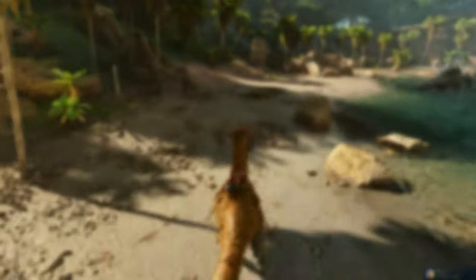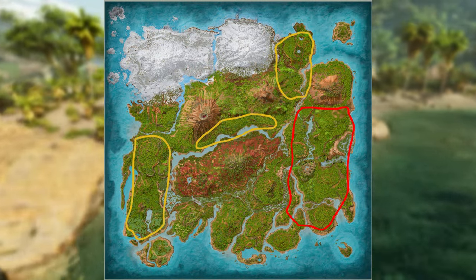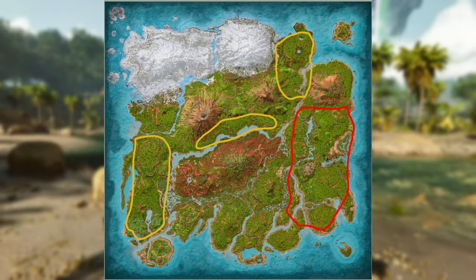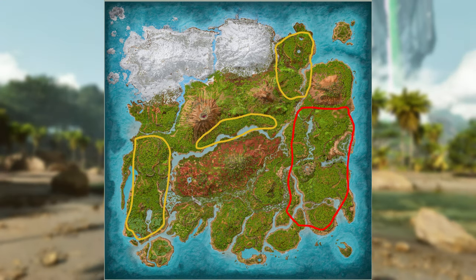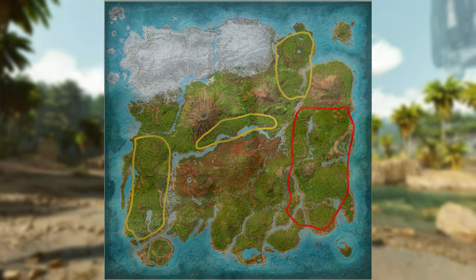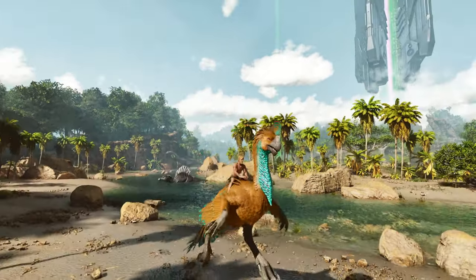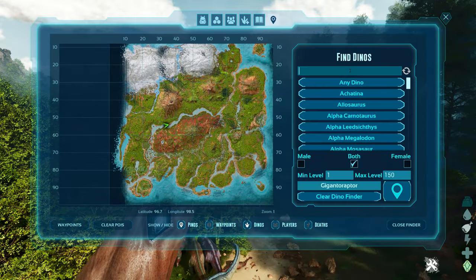Just to save you guys the time, here is the Island map and these are the best spots that I've found them in so far. It is quite a wide area to search, as they tend to spawn in the jungle areas of the map. Personally, I've seen them most in the bottom right of the map, in the jungle areas around the green obelisk. The best way I've found them is by using the mod Der Dino Finder, which is really useful for finding any creature or dino spawning on the map. It seems only a maximum of about 5 to 10 spawn on the map at a certain time.